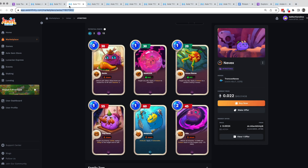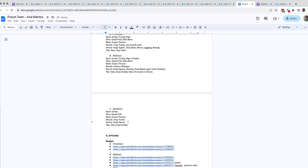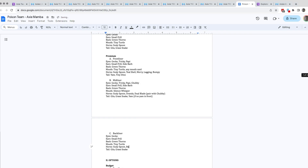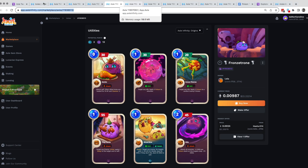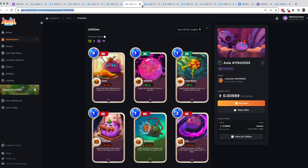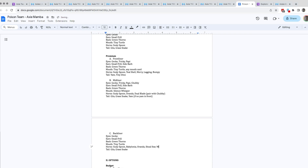There's leaf bug, babylonia at 49 dollars, and grass snake options. For the premium backliner list let's put: horns, oranda, shoulder star, watermelon, and side barb as the premium options.